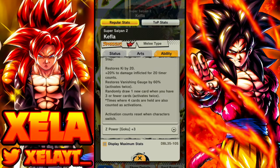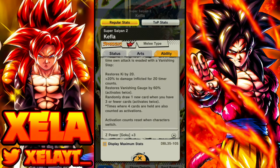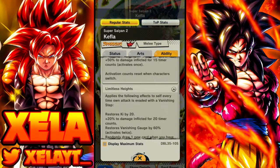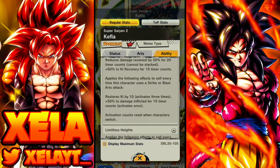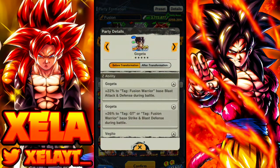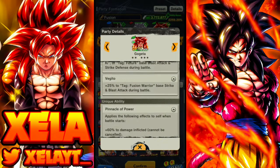She basically draws a card when you have three or fewer. She gets ki upon vanishing step, she gets 60% vanishing gauge when they evade you, you get a card, you get ki, you get 20% damage — there's a lot that she gets. I'm very excited to use her. The team we're going to be running her on is obviously a fusion team. I'm going to be running Merged Zamasu.